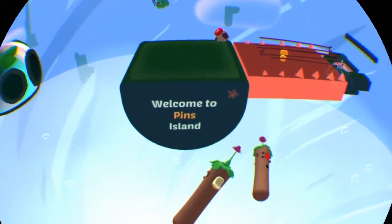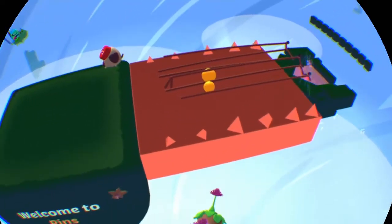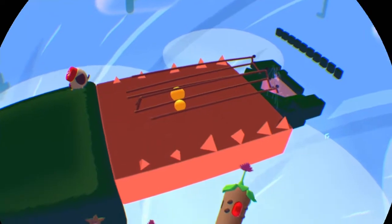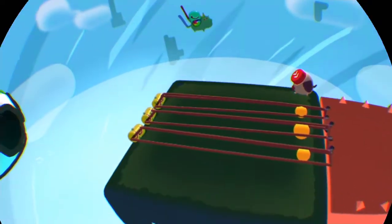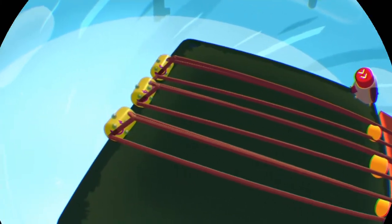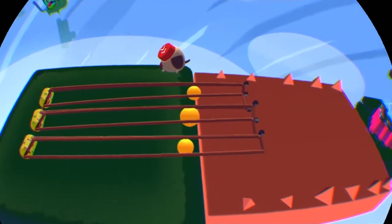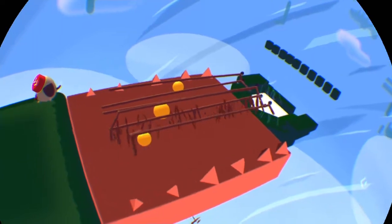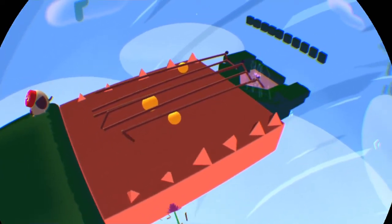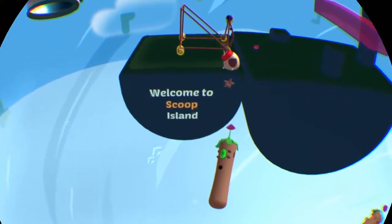Welcome to Pens Island. This one's nifty — it's a big platform that will completely destroy anything that touches it. So here's how we got around that: they gave me three balls, so I used them. As soon as anything from my contraption touches that platform though, it's toast. Only solution there could be. Alright then.